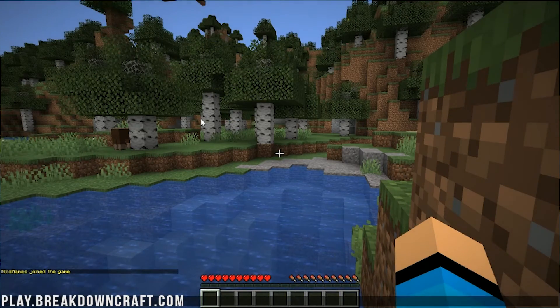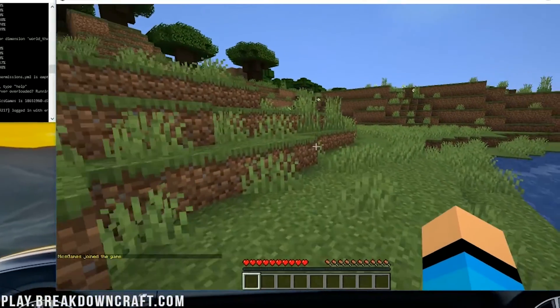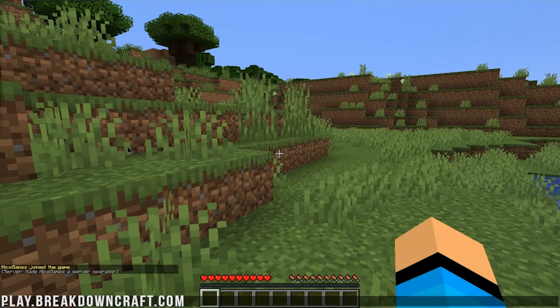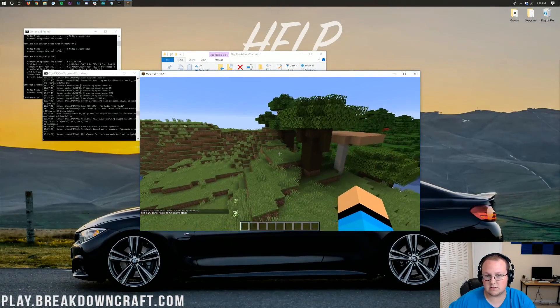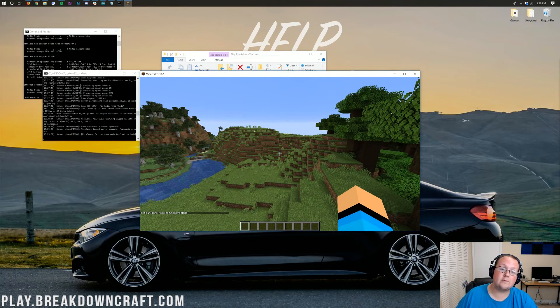Once you're in game, there are a few things you probably want to do to start off. The first is op yourself — come over to the Command Prompt and type op followed by your username and hit Enter. Now in game you can do things like gamemode creative and all sorts of cool stuff. You're also probably going to want to install some plugins on your server — check out the link at the top of your screen or in the description below, which shows you exactly how to install plugins on your Minecraft 1.14 Spigot server, including a list of the top five best plugins.